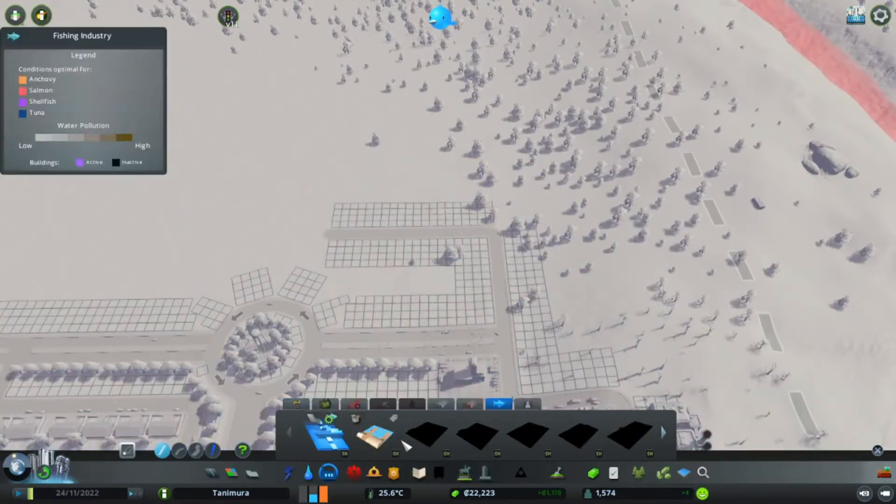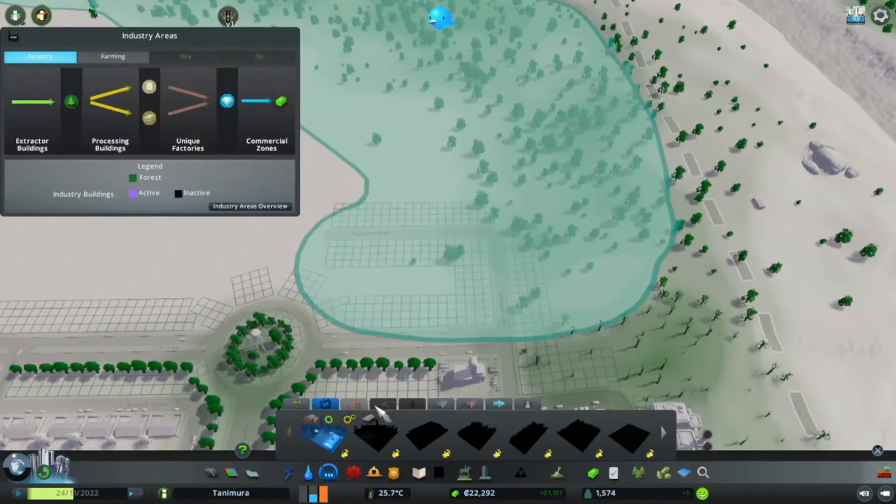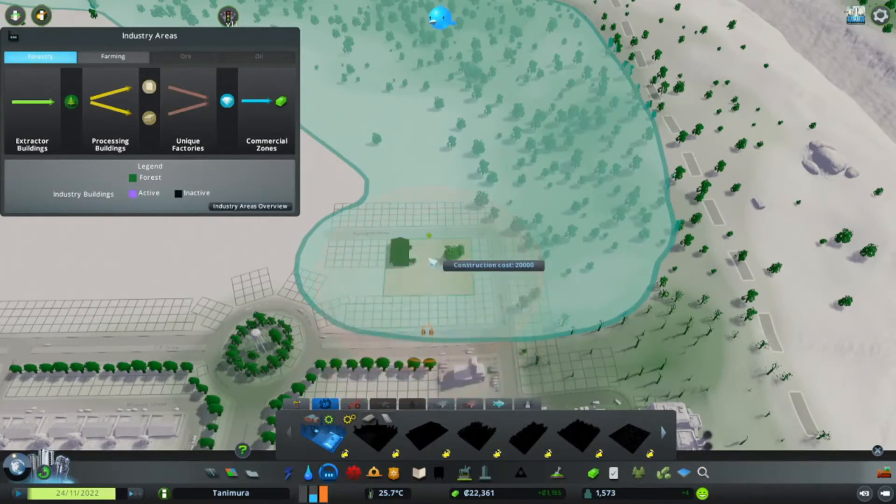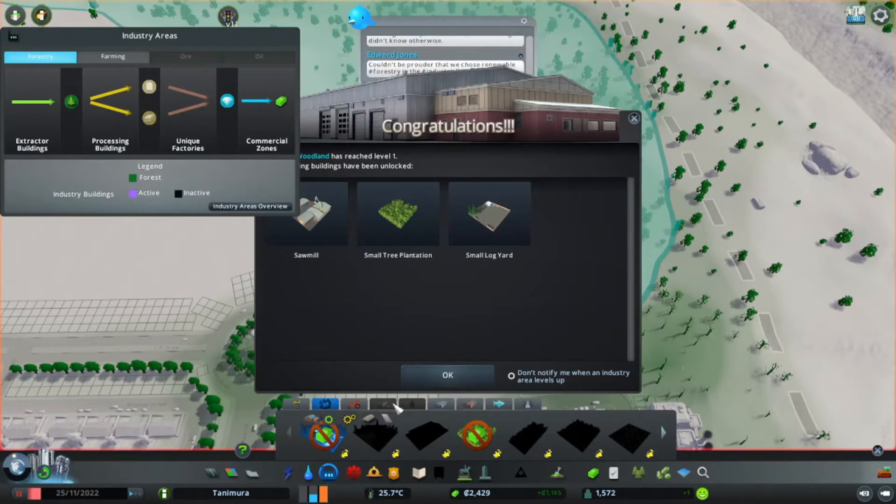This road will be where we situate our forestry main building, after providing water for it — which as usual goes under the road where it belongs. Here are the industries, and this one is the forest industry. Here is our main building, so let's put it down without further ado. Now we have unlocked the sawmill, the small tree plantation and a small log yard — a few smaller assets to start out with.